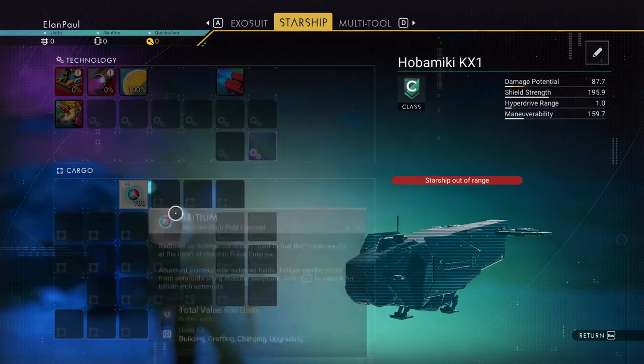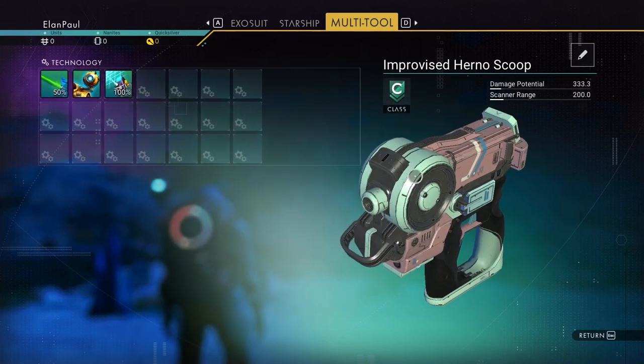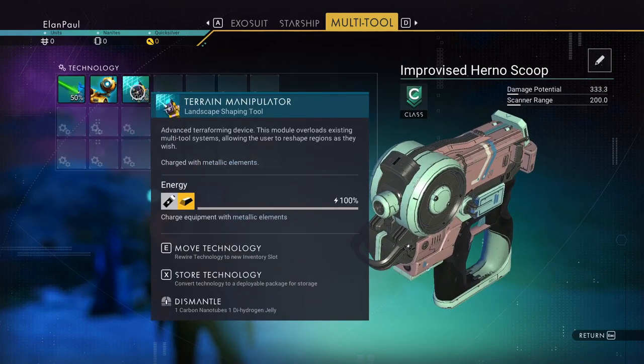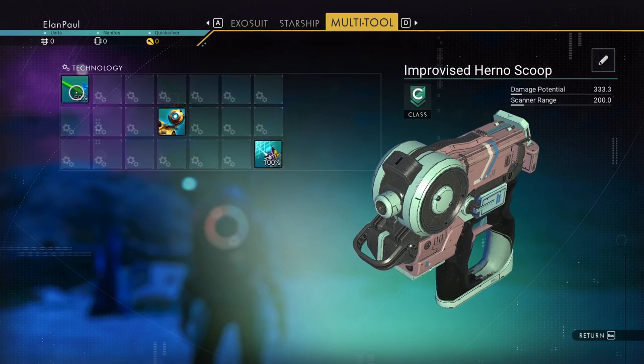Hold on to your tritium — do not use it in your pulse drive. You'll need that as well. I have no supercharged slots, but I have a pretty basic unit here. You're going to need everything here, so just move some things around and make some room for stuff.